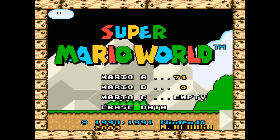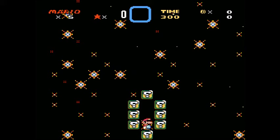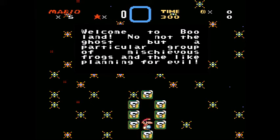I'm going to start at C, which is empty. I've misplaced my phone because I'm going to have to time it 10 minutes here. But yeah, I made my custom little intro here. Welcome to Boo Land — no, not the ghosts, but a particular group of mischievous frogs and the like, planning for evil. The boos are basically just frog-like creature things, that's all you gotta know. It's just an inside joke, like I said. I learned how to do that and it's a random, spacey-looking thing.